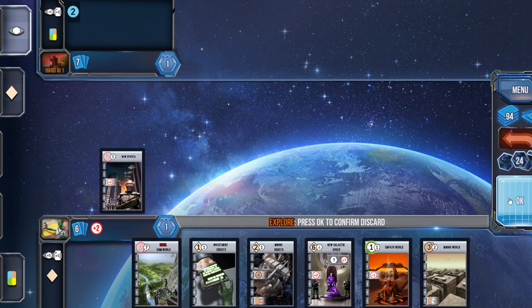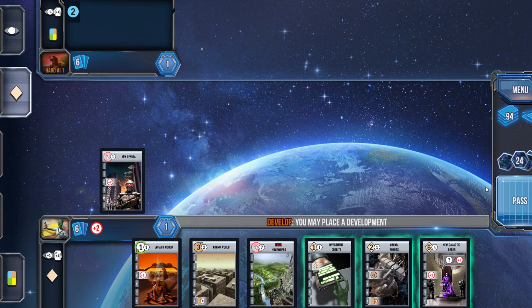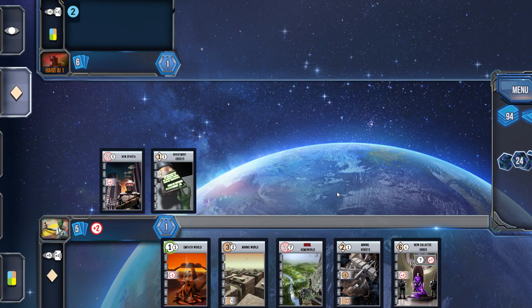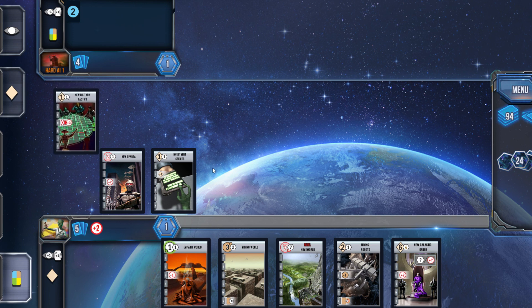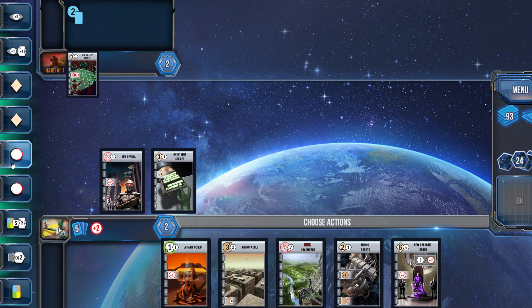I decided to drop one of the Brown Worlds. I'm thinking about Empath World — possibly you just got to ditch the military strategy at this point. In the meantime, I am going to play Investment Credits. That's going to get me cheaper development worlds down — one way I can start getting some development worlds down and one potential path to victory there.